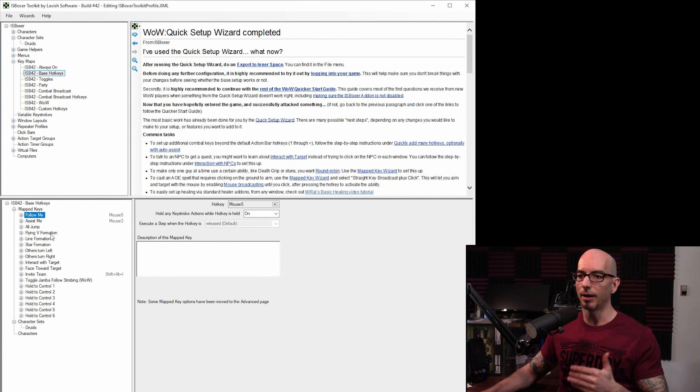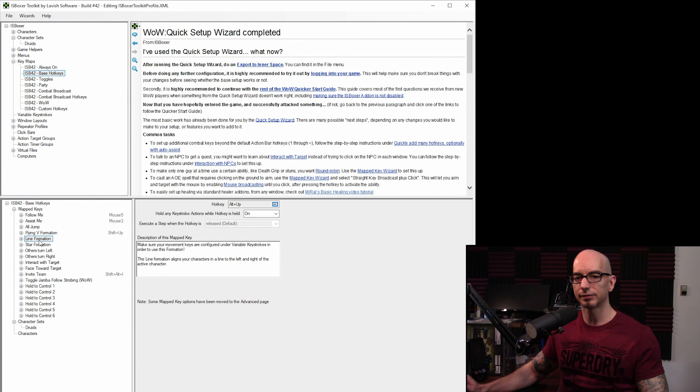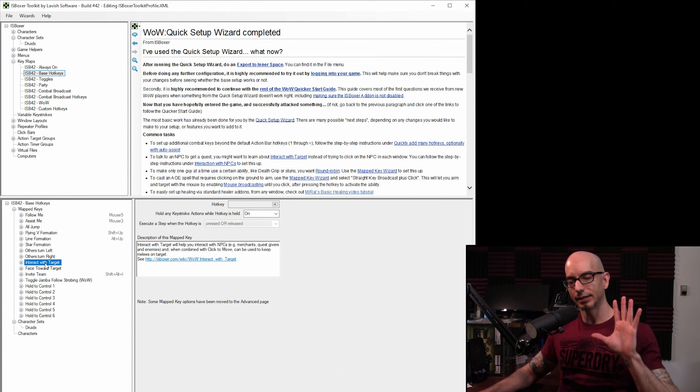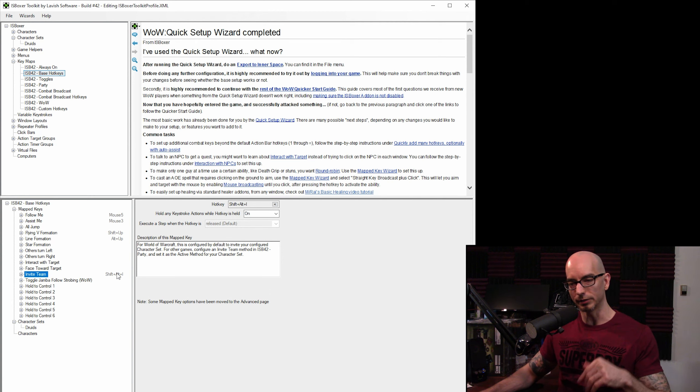Looking further through the key maps: there are a few formations — I'll set these to Shift-Up and Alt-Up. The star formation spreads your characters out in a star shape. There are also 'others turn left' and 'others turn right' options. Interact with target is here and we'll be touching that once we get in game — review the interact with targets wiki page as there are some quirks. Invite team is Shift-Alt-I — I'll be using that exact hot key once we get in game. If you use Jamba or EMA — EMA is the successor to Jamba...